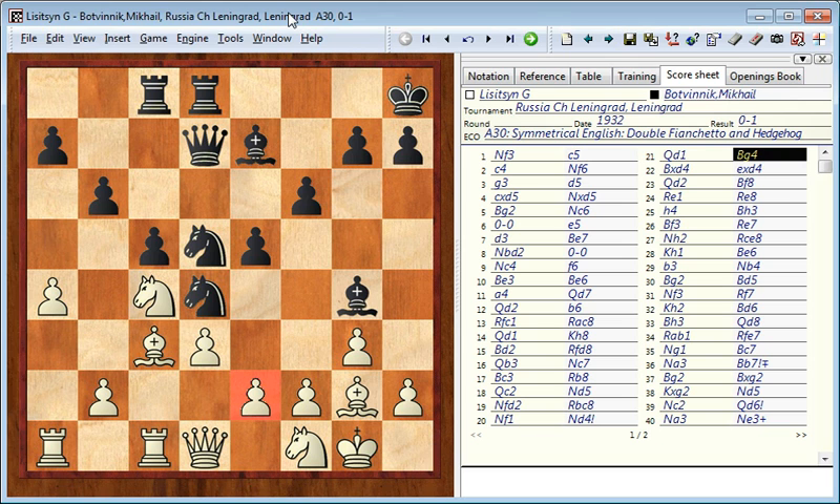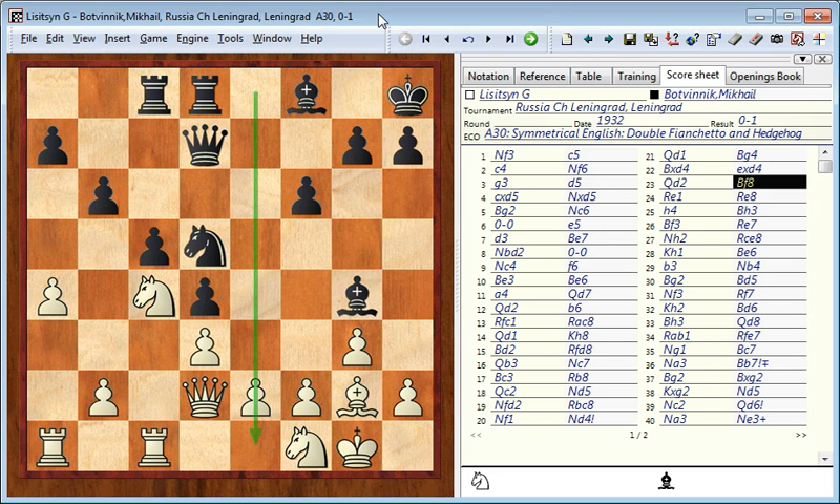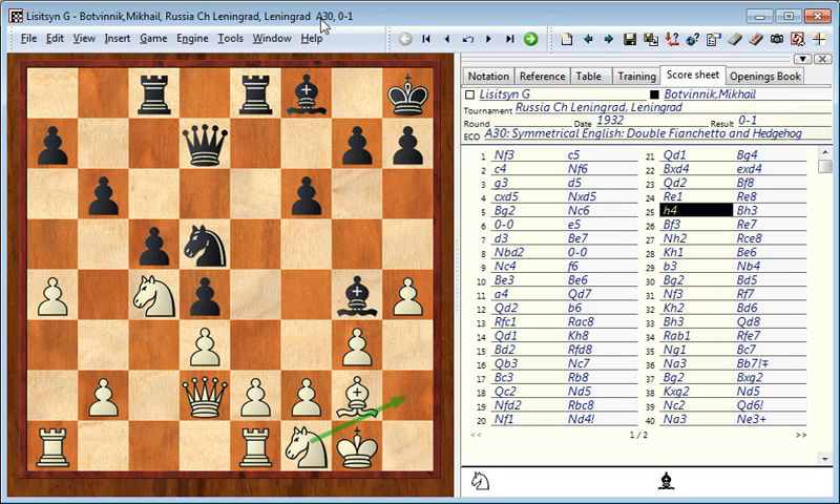By attacking the pawn on e2, black forces white to exchange on d4. This gives black the advantage of two bishops but also gives white a weakness on e2, and black is later going to double up on the e-file against e2 and increase the pressure on white's position. The bishop retreats and clears the e-file for the rooks to occupy it. White has to play pawn to h4 so that he at least has some square for his knight to go to from f1.